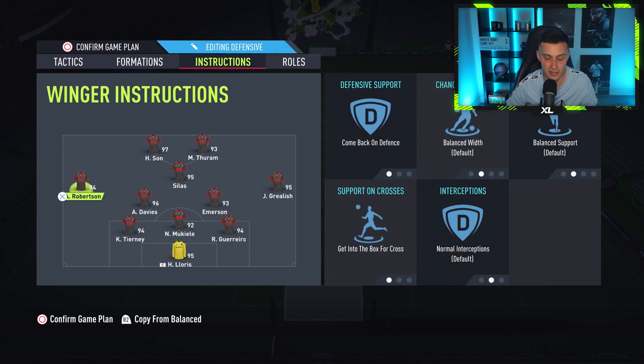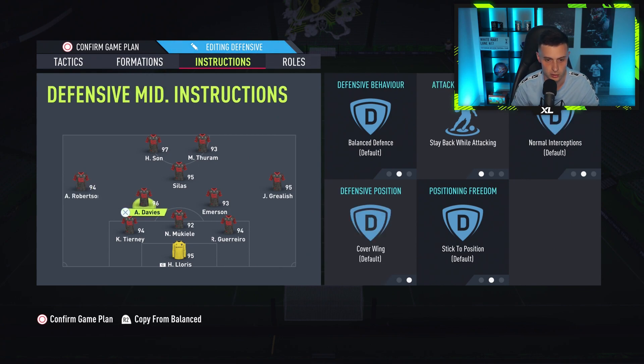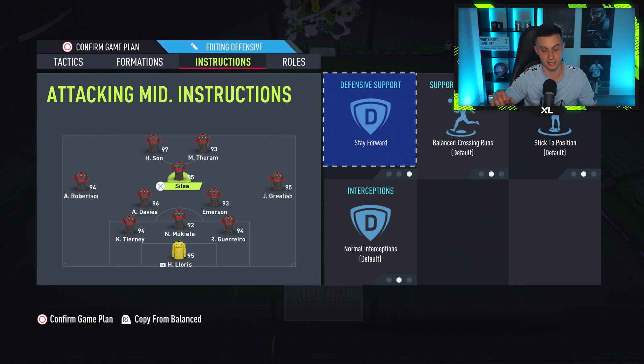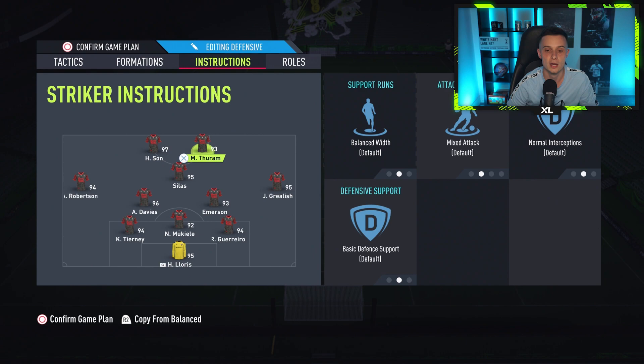It is the exact same for the left wingback as well: comeback on defense and get in the box for cross. Going onto the CAM, we have him on stay forward. The reason for stay forward is to create counter attacks — he's going to hang up there with the two strikers, so when you get the ball you're going to be three on two against their center backs every single time. We look at the strikers and we change nothing on these. If you change the instructions on your strikers sometimes they are not free for the extra pass.